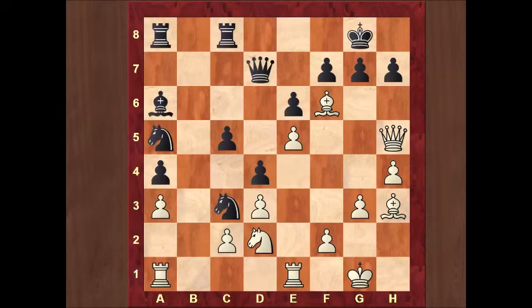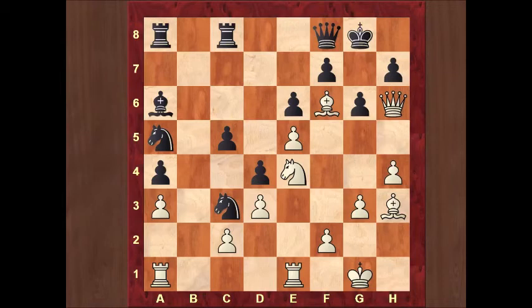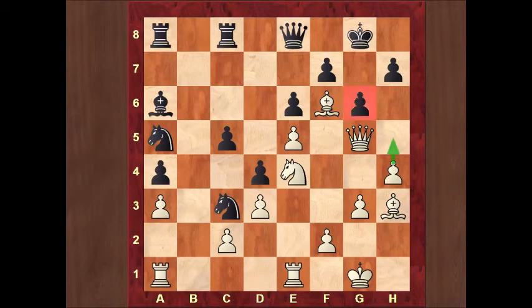Queen e8, trying to prepare queen f8 after a queen g5 move. Knight e4, trying to attack — if black exchanges, white takes with the rook and attacks with the rook also. G6 — black is preparing: if queen h6, then queen f8, repelling white's attack. So Fisher plays queen g5, preparing the move h5 to soften up the kingside pawns.